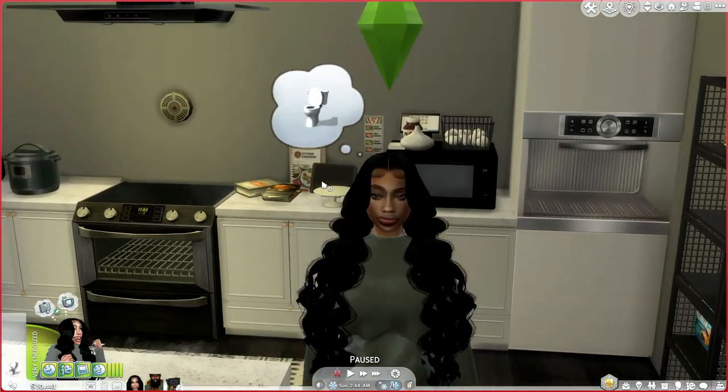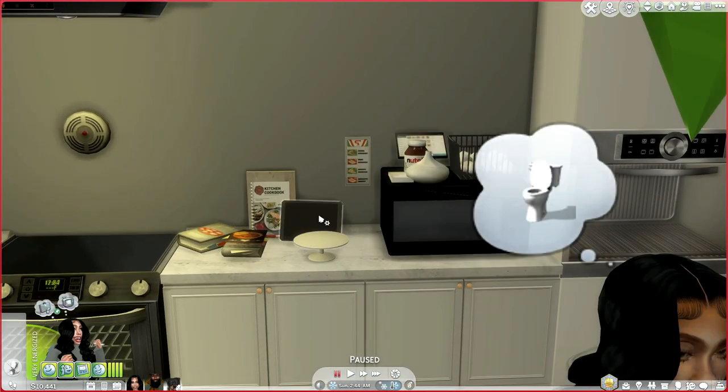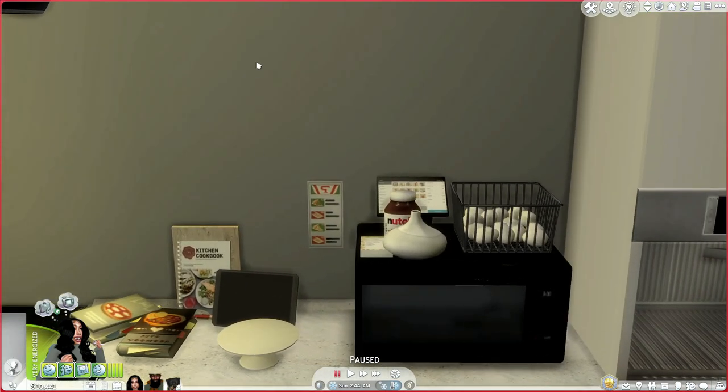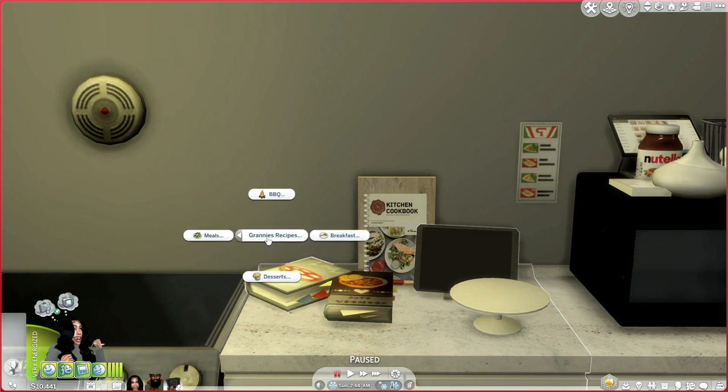I'm with my girl Tammy right now, and I'm going to show you guys different food overrides and realistic foods I use in my game. Some of you guys are aware of Granny's Cookbook, right? We have Granny's Recipes by Little Boba, which will be linked in the description box. Whenever Little Boba updates or when we get a new game update, make sure you check that your cookbooks are up to date — if they're not, you can't use the food.